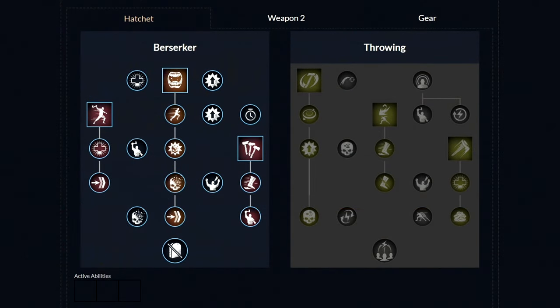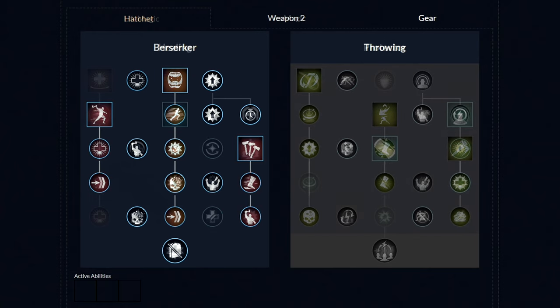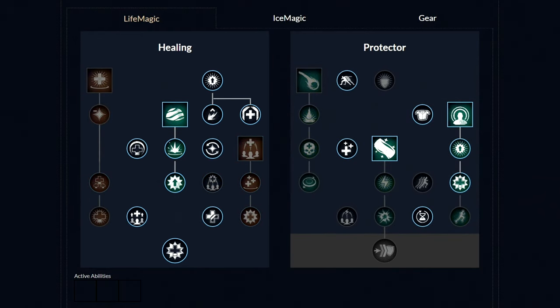For the Hatchet masteries, unlock the Berserk ability with those two perks, then unlock Feral Rush and get those two perks, then unlock the last third ability with those two perks. From here, spend your points in whatever order you like. For the Life Staff, unlock the first perk and then the first ability Sacred Ground, then unlock all five perks on that side. On the other side, unlock one perk then the second ability Beacon and get those two perks. Lastly, unlock the third ability Light's Embrace and get those two perks. From here you're free to spend points however you like.